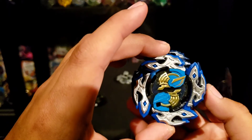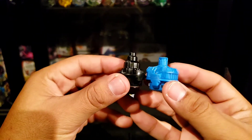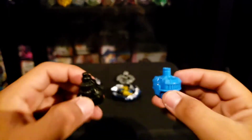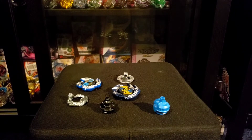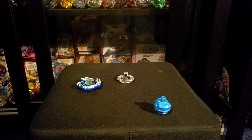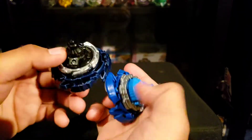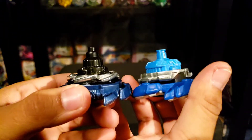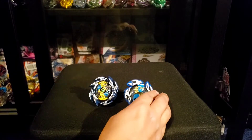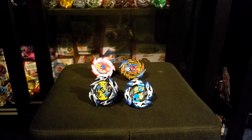The new Spear Dullahan is a little wider and longer than the previous Dullahan. Comparing the drivers, even with the old one in Slingshock form, the Surge driver is still taller by a bit — almost the same size but just a little taller. Putting both assembled beys side by side, you can clearly see the height difference — the new one is way taller. This is going to be very interesting to see perform, so we'll give it some test runs and also have it go against Hyperion and Helios.